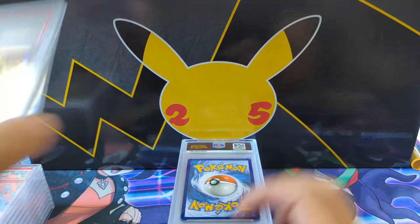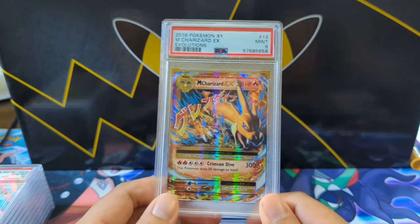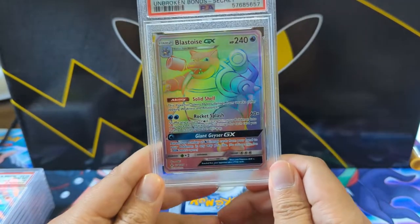We keep sneaking these Evolutions Charizards in every now and then — this promo one only got the mint nine. This is a card I'm probably going to have to make you an offer on.